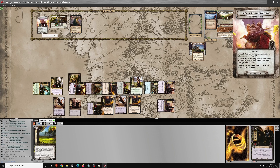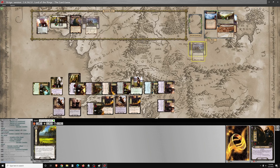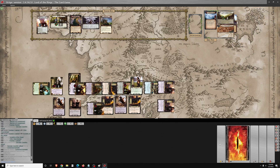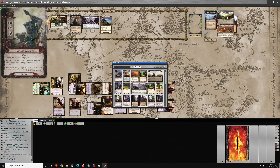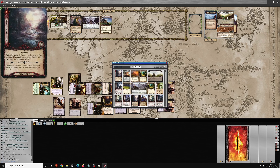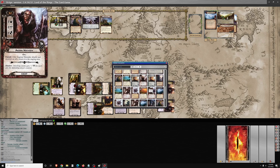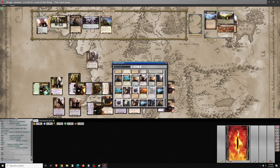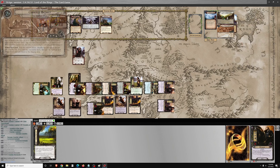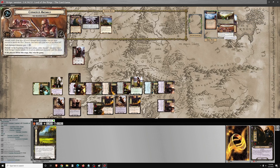Bring in the side quest and Amon Thorn from the out-of-play area. Orc Ambush is the side quest, and Orc Ambush is going to bring an orc into play engaged with me — and that's not going to proc Ruined Watchtower, since Ruined Watchtower procs off of orcs that are revealed, not added. The orc I will choose will be an Angmar Marauder. When you progress into Phase 2 you end the current phase, so I can't just kill that orc immediately — we've just ended the combat phase.